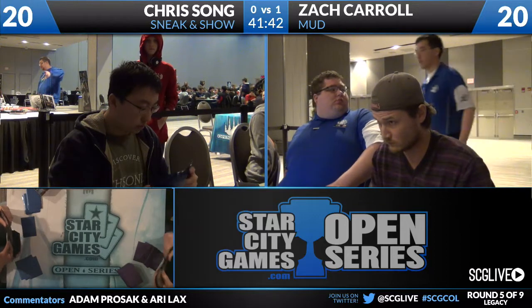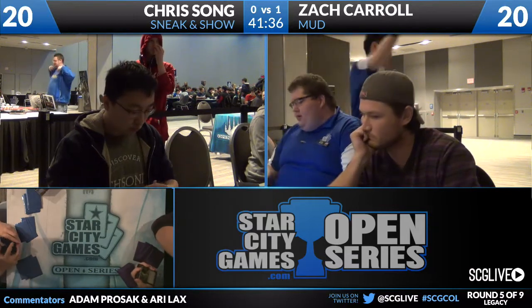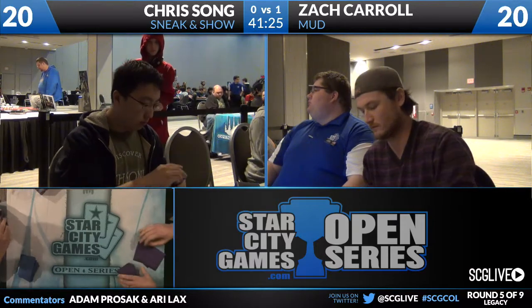One of my favorite anti-Show-and-Tell cards is a one-off copy in Zach Carroll's deck — it is a Spine of Ish Sah. He already has that main deck. He also has some other really good ones: Phyrexian Metamorph, which does not work off of Show and Tell because it has to copy something already in play. But if they Show and Tell in an Emrakul, you can cast the Metamorph. He has Summoning Traps as another anti-counterspell measure. He has Ensnaring Bridge, which is very good against Show and Tell. Phyrexian Revoker will name Sneak Attack.